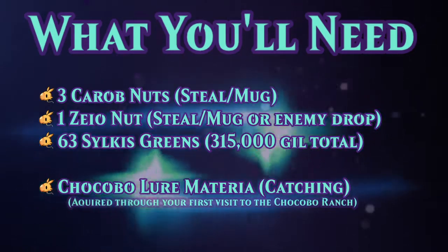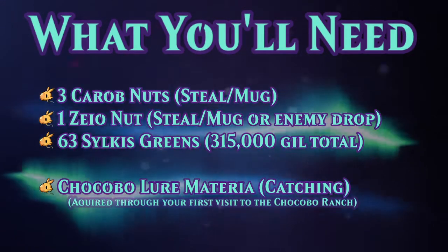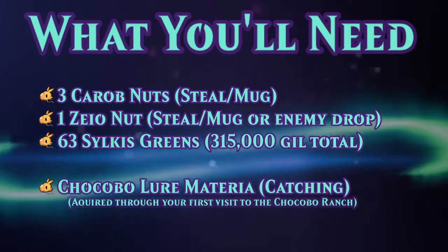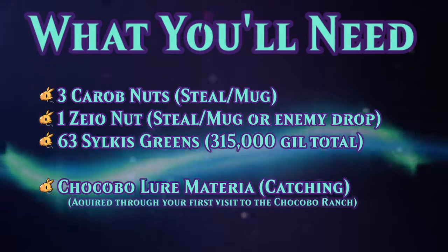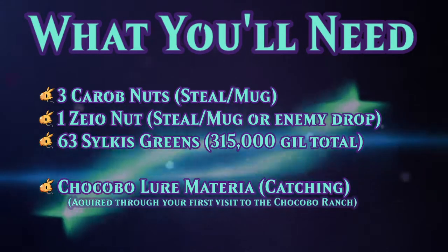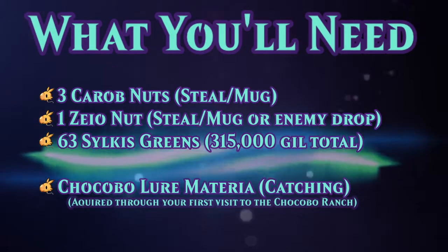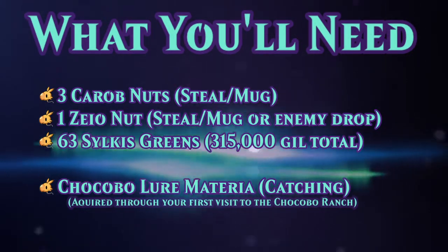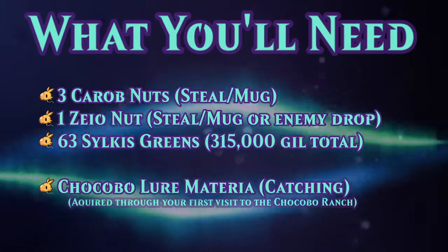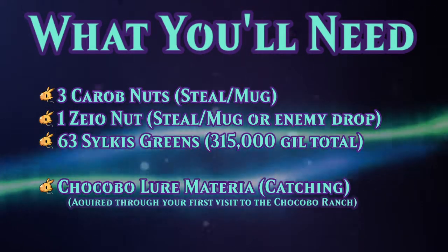Here's what you'll need: 3 carob nuts, 1 zeyo nut, and 63 silcus greens. To get your nuts you're going to need the steal and mug ability. And to get your silcus greens you're going to need a total of 315,000 gil. You might want to farm and sell some materials as well as some extra items and equipment that you don't need anymore, because that's a lot of gil.